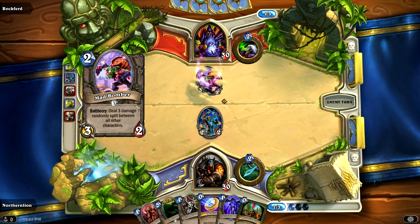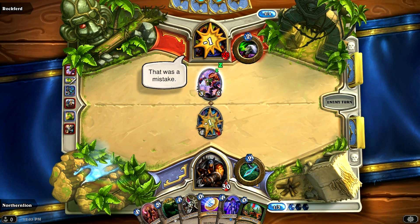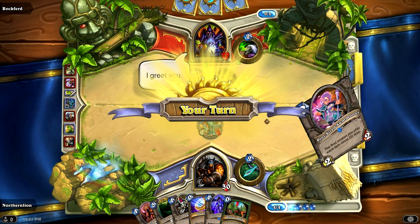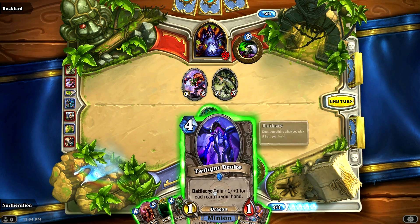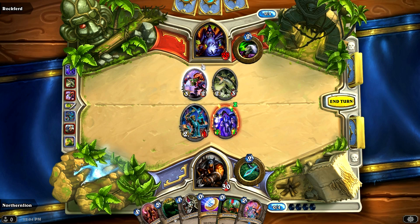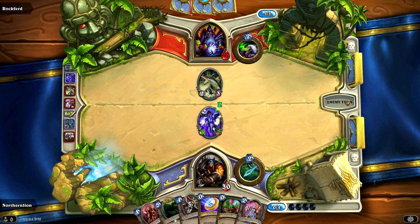I'm trying to learn from the mistakes I made in the last run. I'm going to try to get this Twilight Drake card out on the next turn — then it'll have like plus 5/plus 5 or something. Three damage randomly split between all other characters — good. My minion lived, so that means I can take out that Mad Bomber on the next turn. On this turn, I think it's a good idea. I could also use Hunter's Mark and kill River Crocolisk, but I don't think it's a good idea. Let's summon Twilight Drake instead — that'll be 7/7 right off the bat, which is scary. It's going to force him to deal with it.